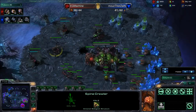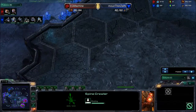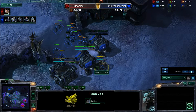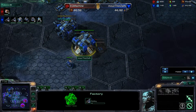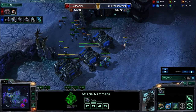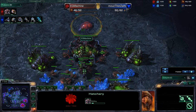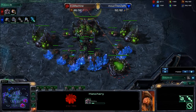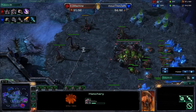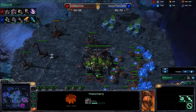Machine now grabbing his gases in his main and preparing to defend against further attacks. Machine will probably be looking at getting his third sometime soon — after he gets his Lair, which should happen as soon as he gets enough gas for it. As for Thorzain, he's building a third Rax, getting a tech lab onto one of his Raxes. In his base, we have two Factories going down, one with a tech lab already, and his gases are ready to go. He's teching up hardcore. Both races are teching up. We have a macro hatch going down for Machine, which is a sign we're going to see a lot of Zerglings and Banelings, as is typical of the ZVT matchup. The macro hatch gives you more larva and a little bit of leeway with the Inject. If he gets another Queen he can get tons of Zerglings and really start powering ahead.